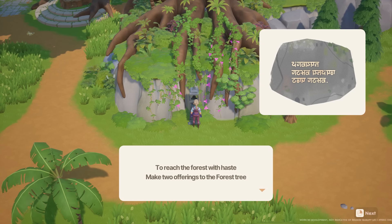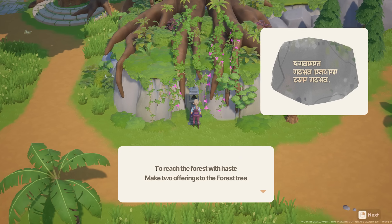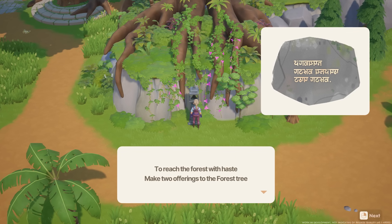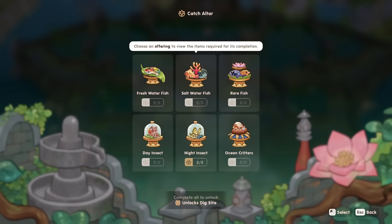There is also a shrine found near the carpenters in the forest. This waypoint reads: to reach the forest with haste, make two offerings to the forest tree. The sacred tree in the forest is tied to the second catch altar at the lake temple, so complete any two bundles of offerings here to unlock it.